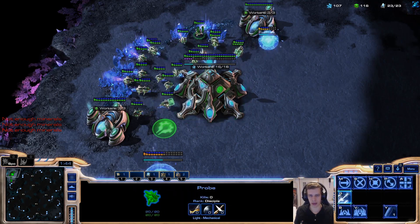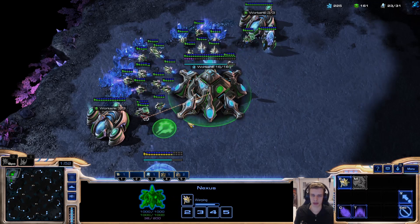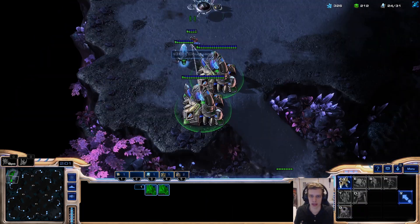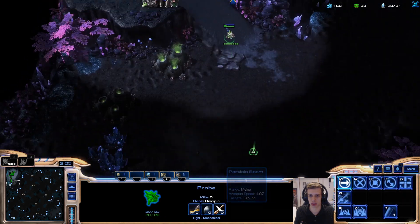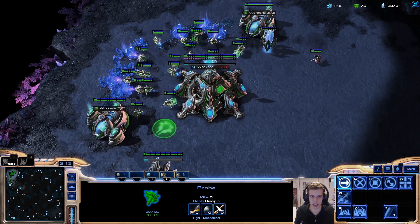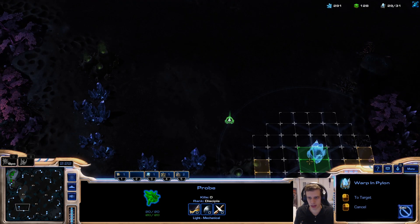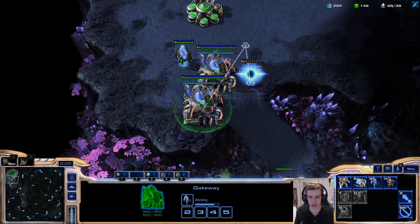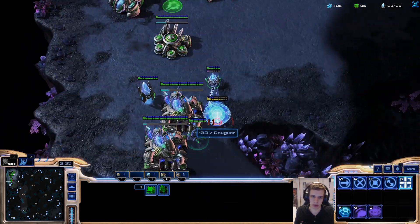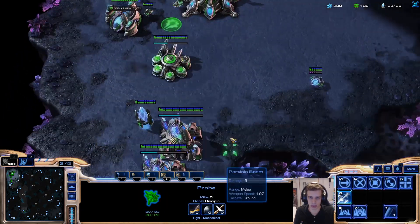I guess we'll proxy a fourth — or third — pylon. Will he realize I'm not coming back home? He won't, because he's going to the scout here, which is nice. He's going to build a pylon. I actually want him to see my sentry, because who the hell plays three gate from a sentry opener? It's very uncommon — very, very uncommon. So we're going to patrol a worker over here.